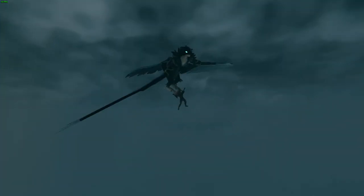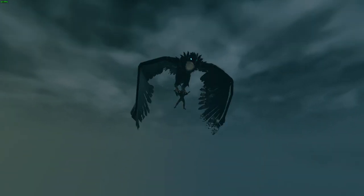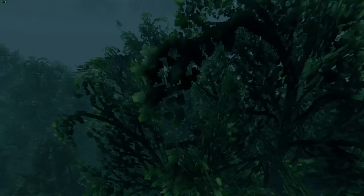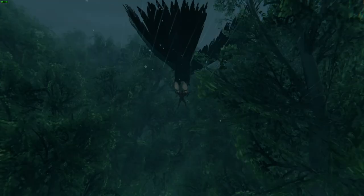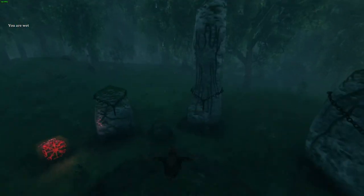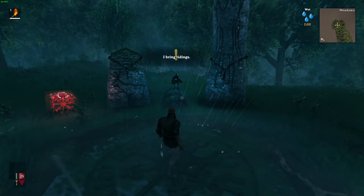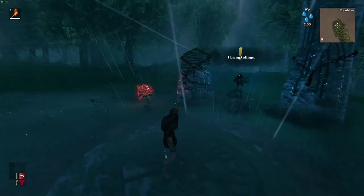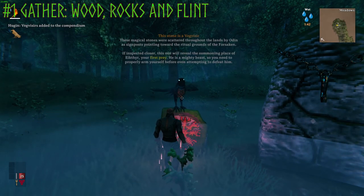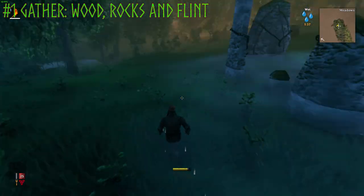This is Hugin here flying you in. I think it might actually be Munin, Hugin's brother. This game is based entirely on Norse mythology. And right away, we're going to want to talk to Hugin and start gathering early game resources. So once we talk to Hugin, we're going to want to start gathering wood, stones, and flint immediately right off the bat.